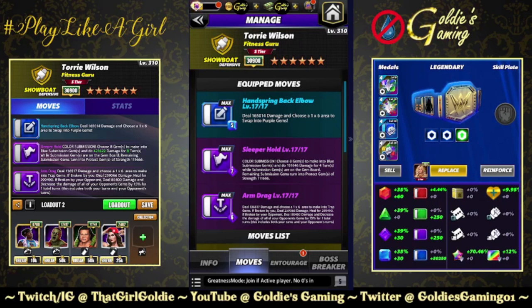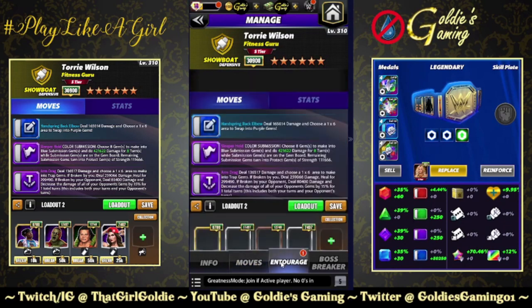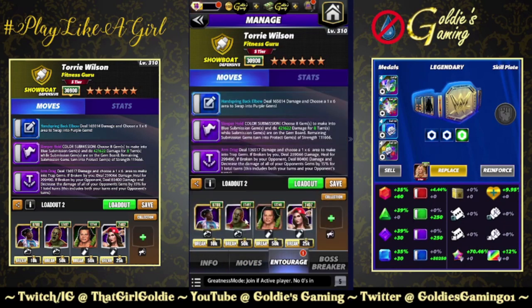Next build is a slight variation bringing in the four-star move, which is the Arm Drag: 6 MP, deal 136,570 damage and choose a one by six area to make into trap gems. If broken by you, deal 259,066 damage and heal for 299,490. If broken by your opponent, deal 880,400 damage and decrease the damage of all your opponent's gems by 15 for one total turn. We're running the one by six into purple, the one by six into trap, and the submission. This is going to be a super sub build.